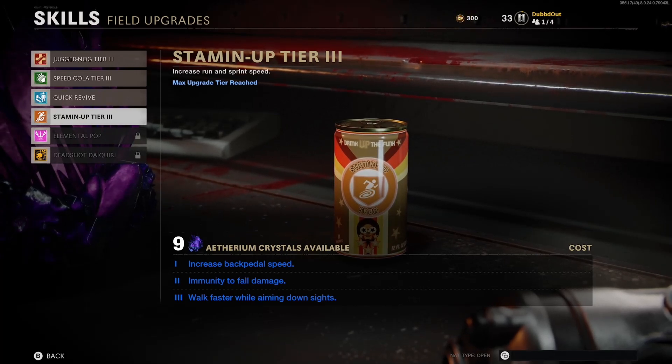The second one that you're gonna get after you spend another two Ethereum crystals is gonna be immunity to fall damage. That's pretty self-explanatory. That's not gonna be too great — I don't think, at least in this map. There are areas like where you drop off the plane and stuff like that, but I don't think there are too many areas you're really gonna take much fall damage. Hopefully in other maps down the line we'll get to see more use out of this one.